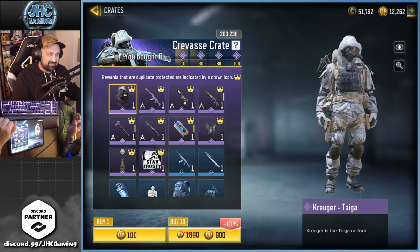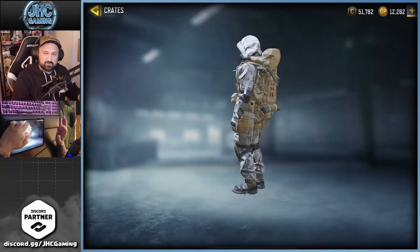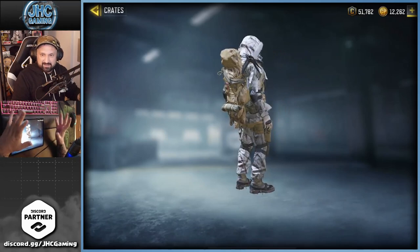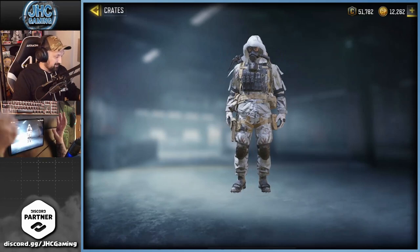Here's the Kruger Tie skin — that one's pretty dope. It's got the gas mask, but also ice picks in the back, climbing gear, a huge backpack, lots of accessories. It's a very nice skin in my opinion.